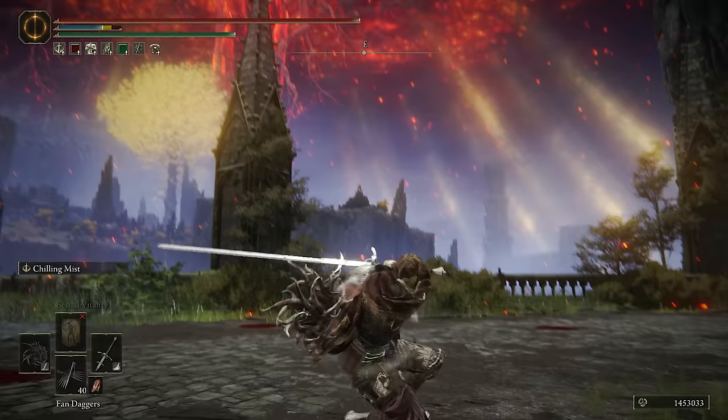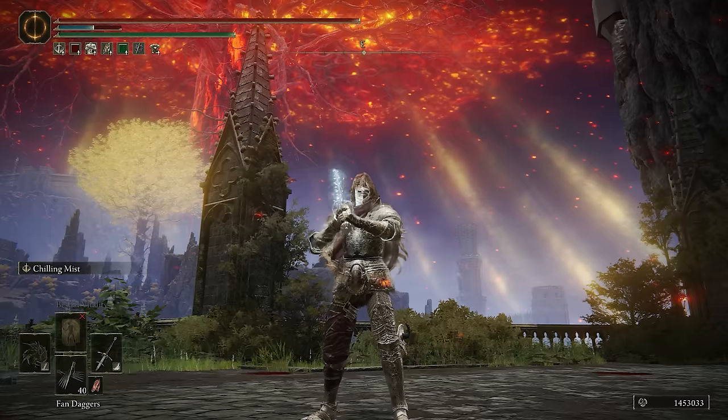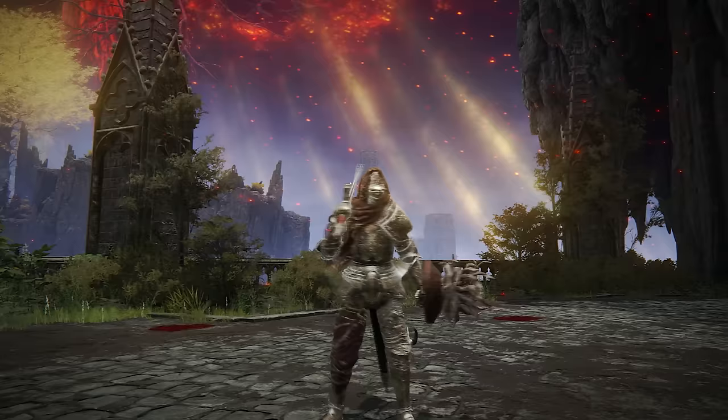Today we're going to be doing a Dexterity Frostbite build. I really have been enjoying the Dex builds, especially with the combo setups. One of the more optimal ways to run a Frostbite build, or really any status proc build, is to have weapons with true combos, or the multi-hit Ashes of War as well.